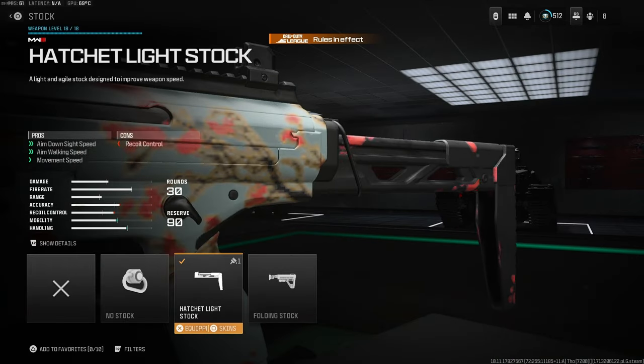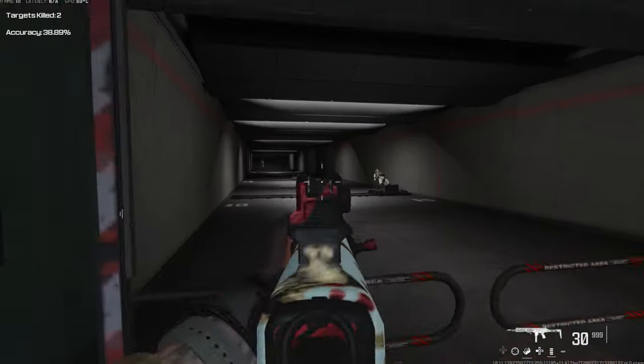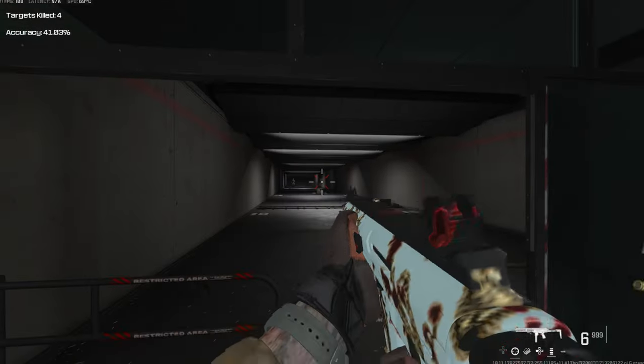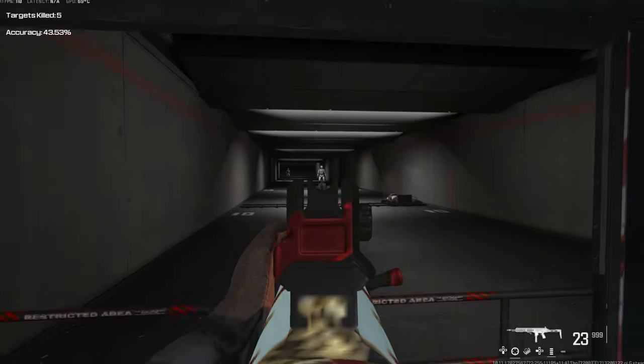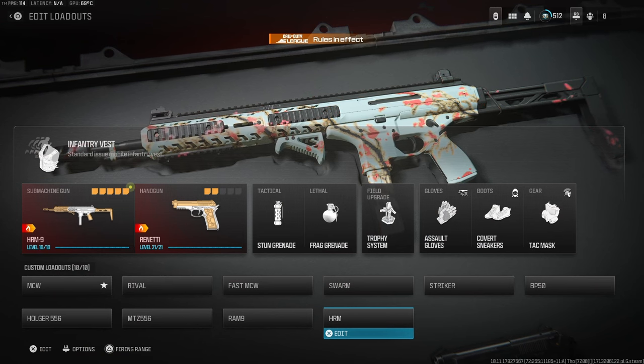And finally you have the Hatchet Light Stock which has a little bit of negative recoil control, however the ADS speed, aim walking speed and movement speed negates some of the cons of the other attachments, keeping this relatively mobile. This is definitely the weakest sub of the two — the Ram 9 is far superior but this is still worth checking out and trying for the fun of it. Hope you have fun with the new guns and if you have any alternative attachments feel free to drop them in the comments to help the community out. Enjoy the new guns — ciao for now.